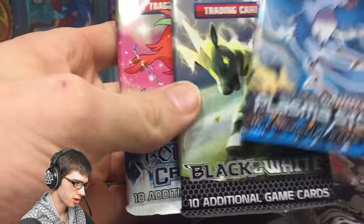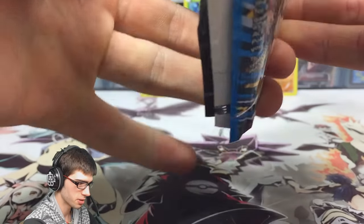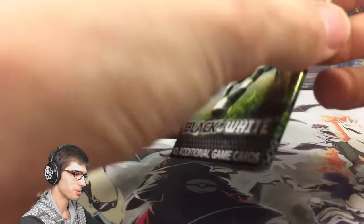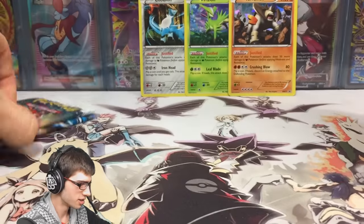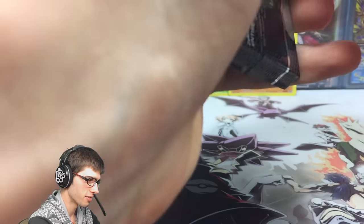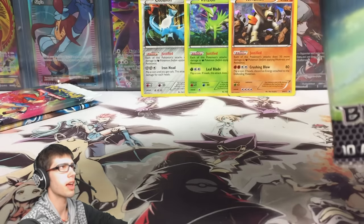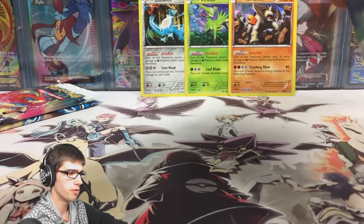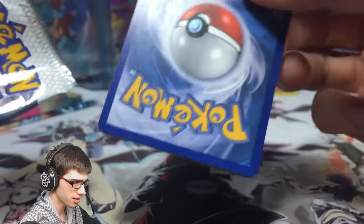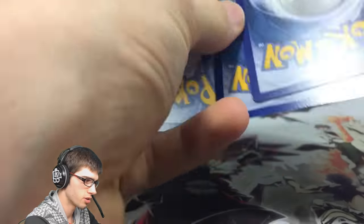As I was saying earlier, we've got a Black and White base, Boundaries Crossed, and a Plasma Storm. I'm going to open up Plasma Storm last because that's the set that I'm most hyped about. Both of these sets are amazing. So let's open up Black and White base — the start of Black and White. I think the first three sets — Black and White base, Noble Victories, and Emerging Powers — were not the greatest of sets. This Black and White base one does not have the code cards.